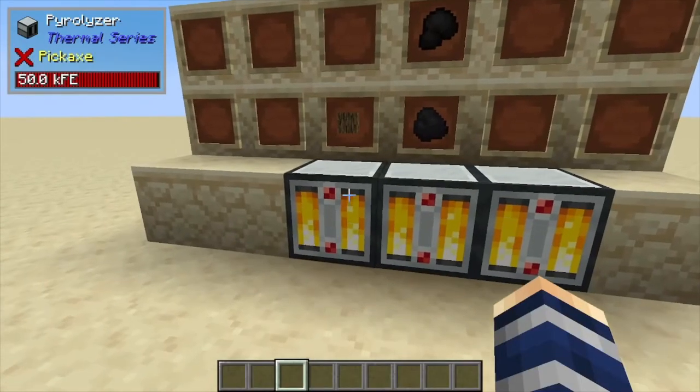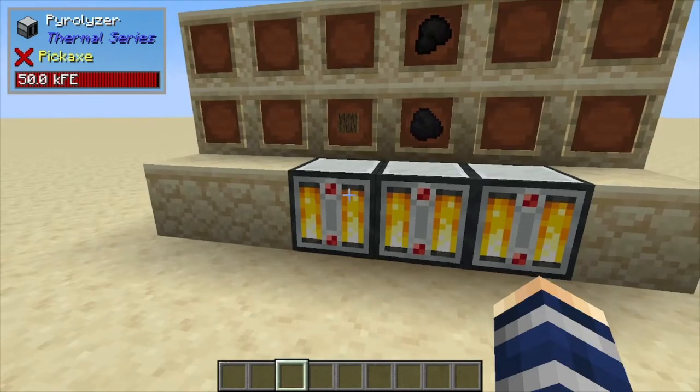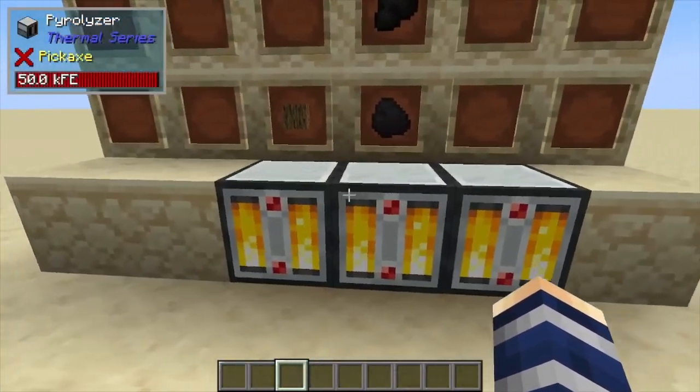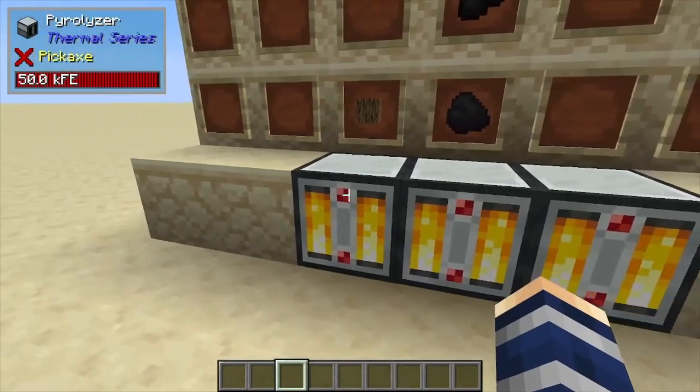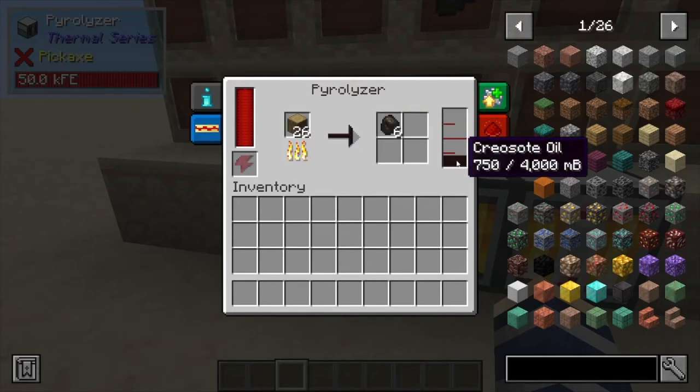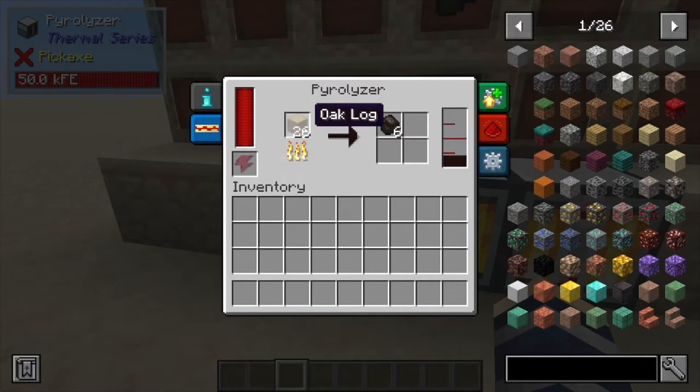Hey, Minecraft Mentor here, and today we're going over the Pyrolyzer from Thermal Series. What this one does is break down materials into oils and it has a few different byproducts. First off, if we put a log inside the Pyrolyzer, it's going to give you charcoal but it's also going to give you 125 creosote per log.